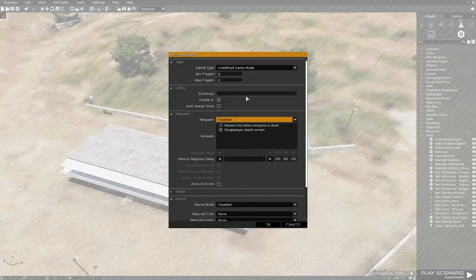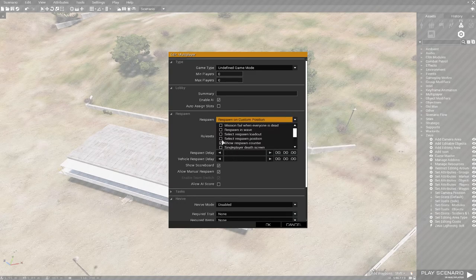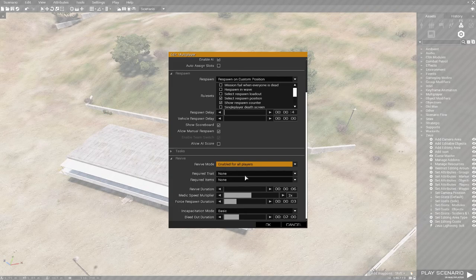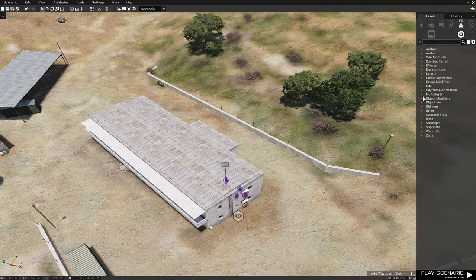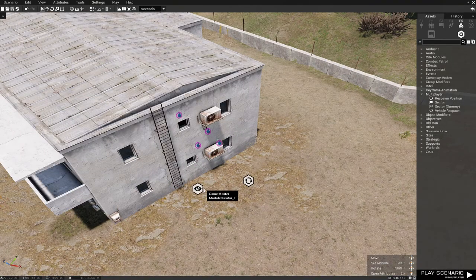Then go to Attributes, Multiplayer, and here you make the settings for the respawn. Go to Respawn, select 'Respawn on custom position', select respawn position, add a bit of delay. I covered this in my previous warlords tutorial video — you can check it there. Then go to Multiplayer and put one respawn position. Give it a name like 'Base', set it to Infantry, side is Blue For, and show to this side and its allies — or only Blue For, depending on how you want to do it.